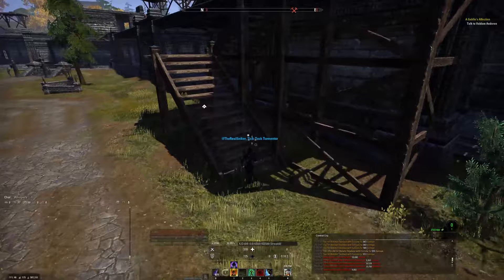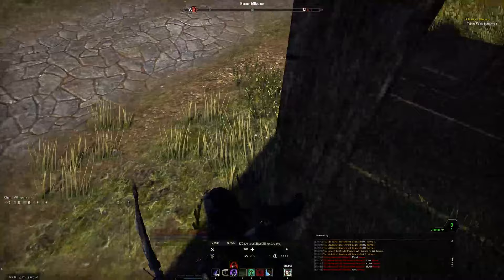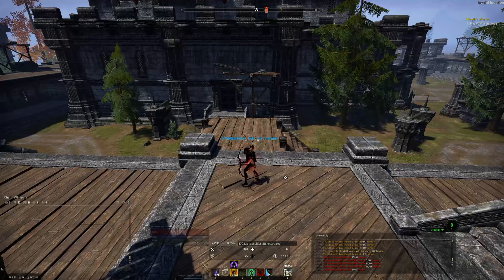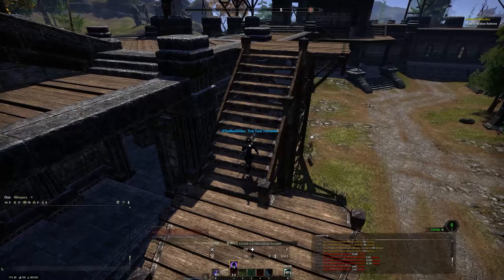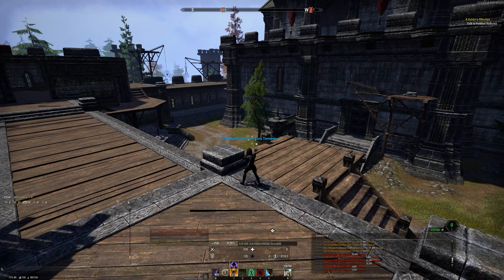You can also use shadow image on the stairs of a keep and you're going to successfully shade back. But what you cannot do is walk up these stairs, step on top of the wall, and then shade back — this is not going to work anymore. If you put your character on a tiny ledge of the wall, it isn't going to work anymore.